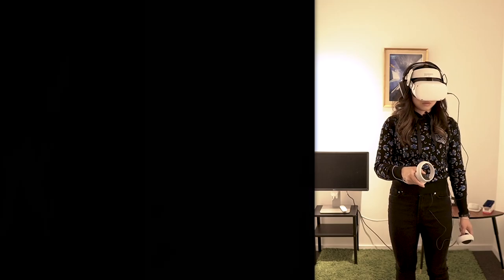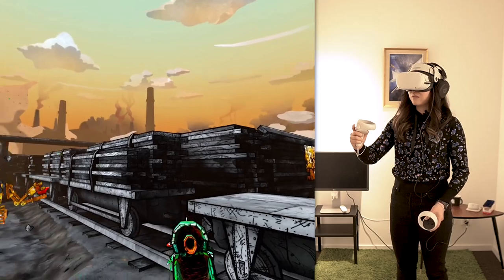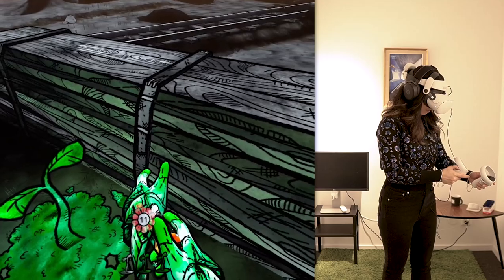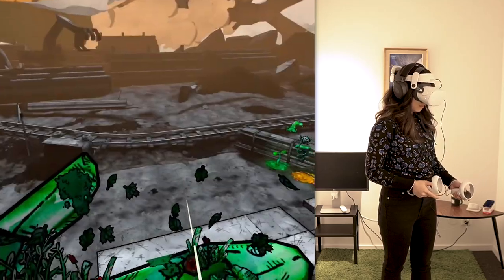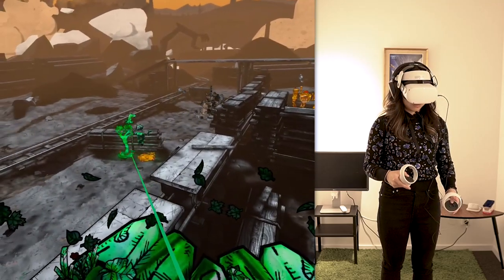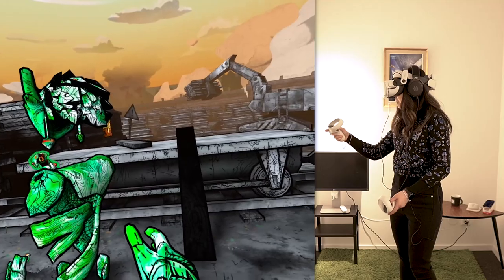To clone yourself, simply step on a seedling. If you do that, you'll start a time loop. Every move you make is recorded, and when you're done, you can end the time loop by grabbing the mushroom in your left hand. The next loop will now start, and you'll see your first clone precisely replicating whatever you did. You can create another clone, and another — perhaps a whole army.